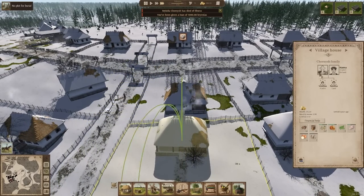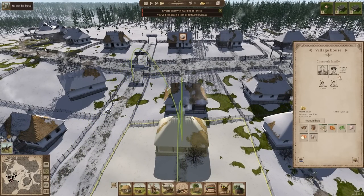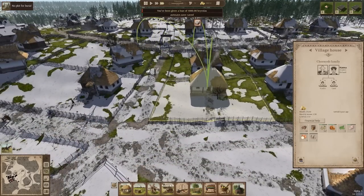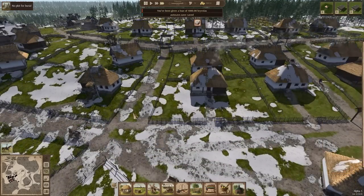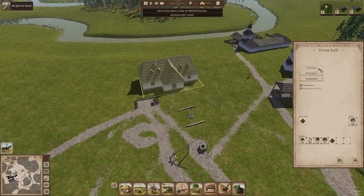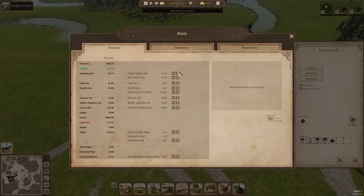Another pity loan. Well, we will have something to say about that with our wealth tax. Let's tick that up to 10 — we'll start bringing in a lot more with that. We'll raise land tax a little bit too, because we are going to start building houses that don't have gardens.